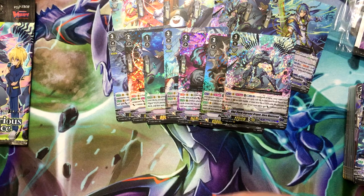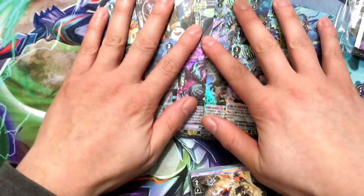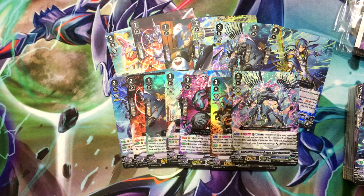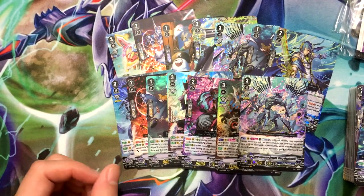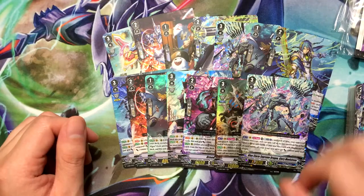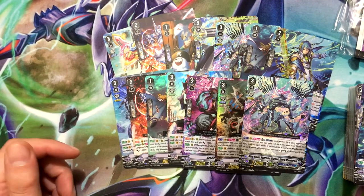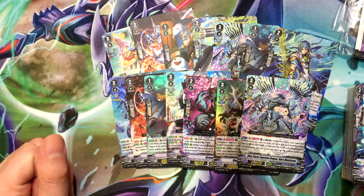Seven holos on each box, cool. That will be it for this opening — I did this just because Dragon's Vanity is coming out in March, I think March 6th. Aqua Force is one of the clans featured in it and I wanted to open one that had Aqua Force in it. I got two Glory Maelstroms, which is pretty cool, a lot of support for Aqua Force, and Dimensional Police — not much Grand Blue, I think only three cards.